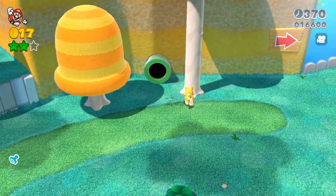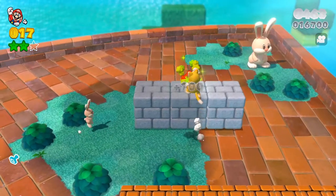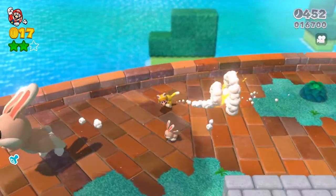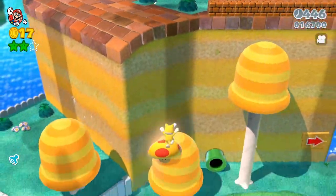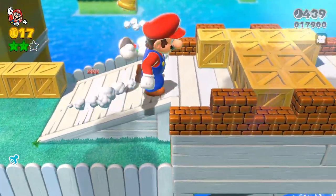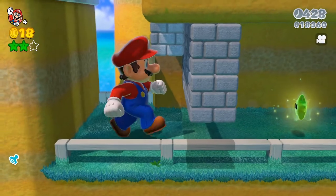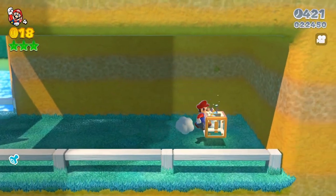So again, that one was in the green pipe. And then the last green star — climb up here, jump on top here. You're gonna see this big huge bunny, you do want to catch up to it and hit it. It's gonna give you a super mushroom. Now you grab the super mushroom and then you run across the bridge — you can literally run by holding down the Y button. You're gonna need the super mushroom for this, and your last green star is right here.